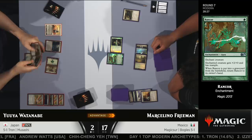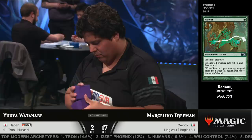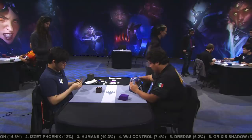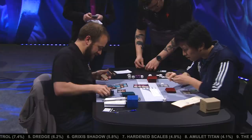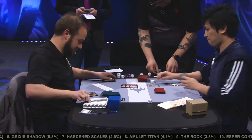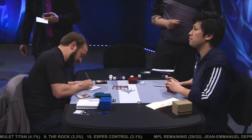One of the biggest upsides to playing the Boggles deck, as Marcelino picks up the victory, is that you have access to the best sideboard cards. White just has the most effective sideboard cards in both Rest in Peace and Stony Silence. A lot of decks use their graveyard in some way, but the Boggles deck does not for the most part, so those cards are highly effective. Especially in this metagame with the Arclight Phoenix deck and Izzet Phoenix being among the most popular, along with Dredge. And Stony Silence is very effective against both Hardened Scales and Tron. We're going to take a short commercial break and be right back.